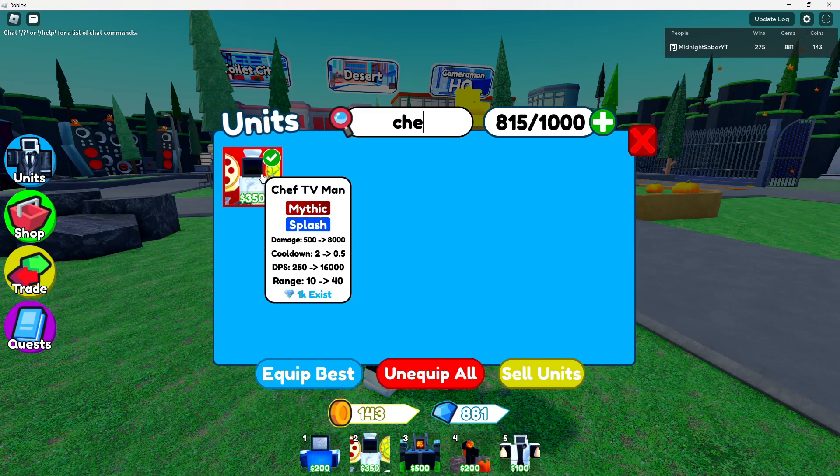When I was about to record, I saw that 999 exist, but somebody just got Chef TV Man — that's pretty cool. When you first place him down, his stats are like 500 damage, 270 cooldown, 250 DPS, and 10 range, which is a little bit bad just because of the cooldown. Damage is great, range is eh, but cooldown is stopping it from the first level.